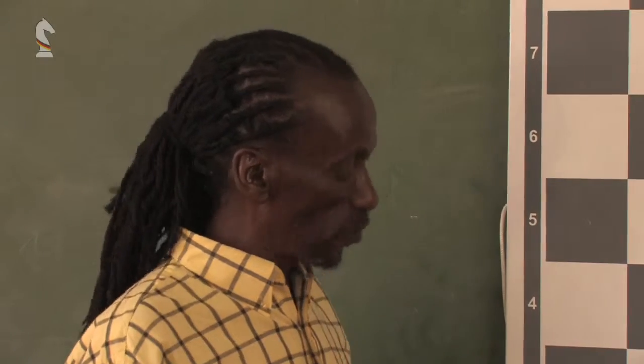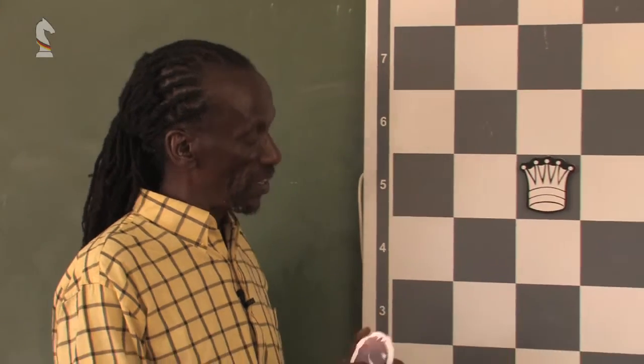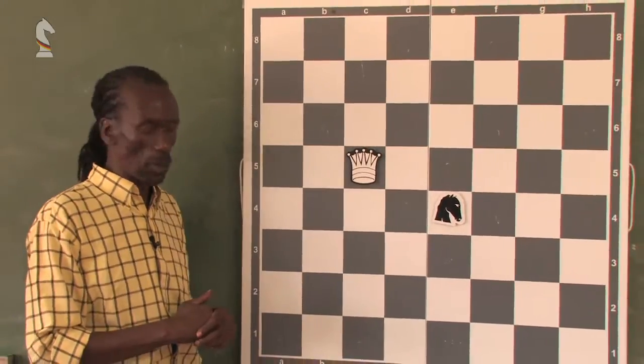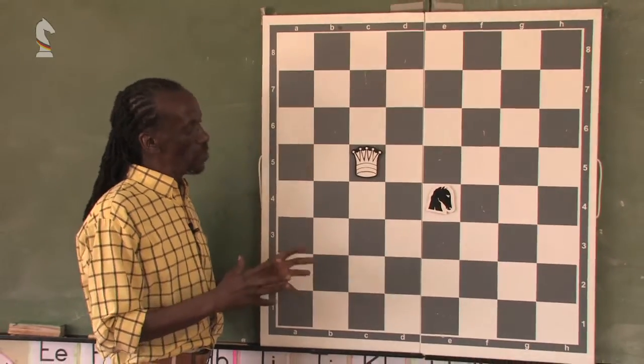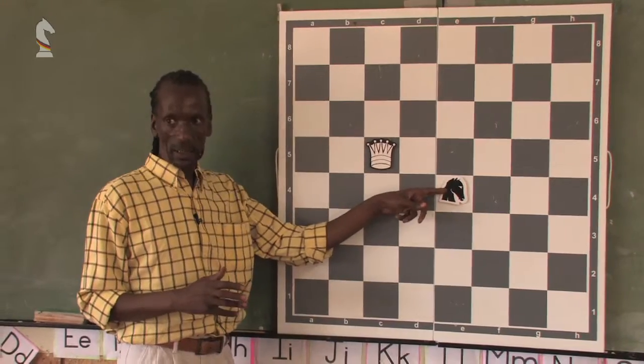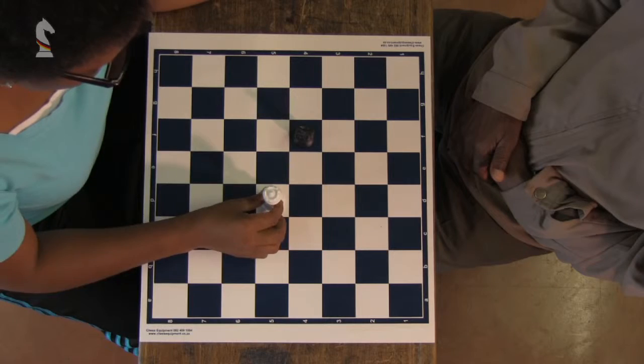In this scenario, we have two pieces. We have the queen on the board and we have the knight out of the harm's way of the queen. The aim of the game is to have the queen capture the knight. The knight has to run away from the queen.